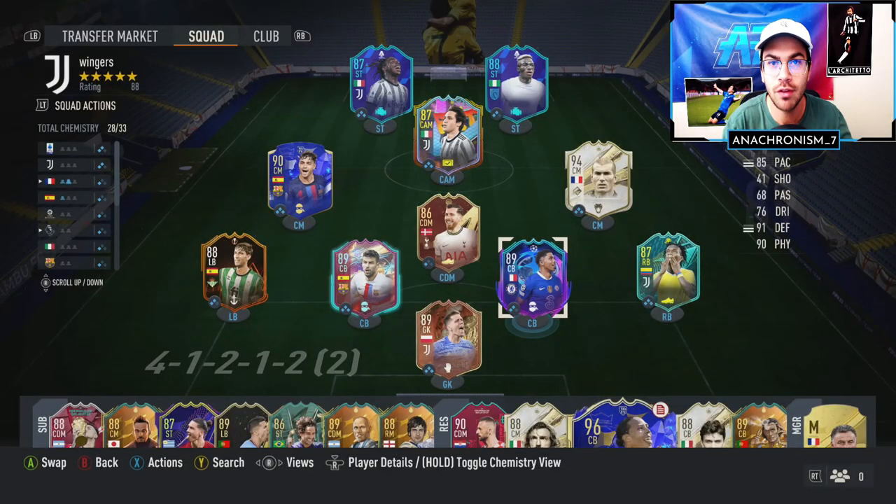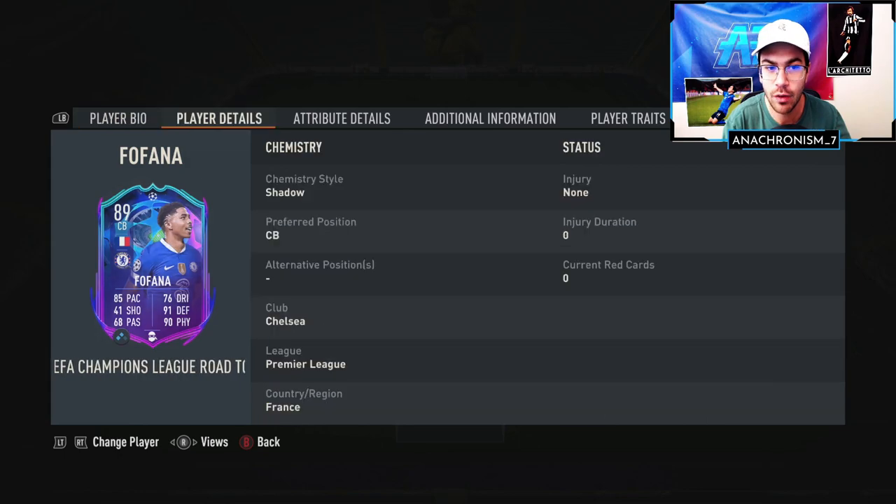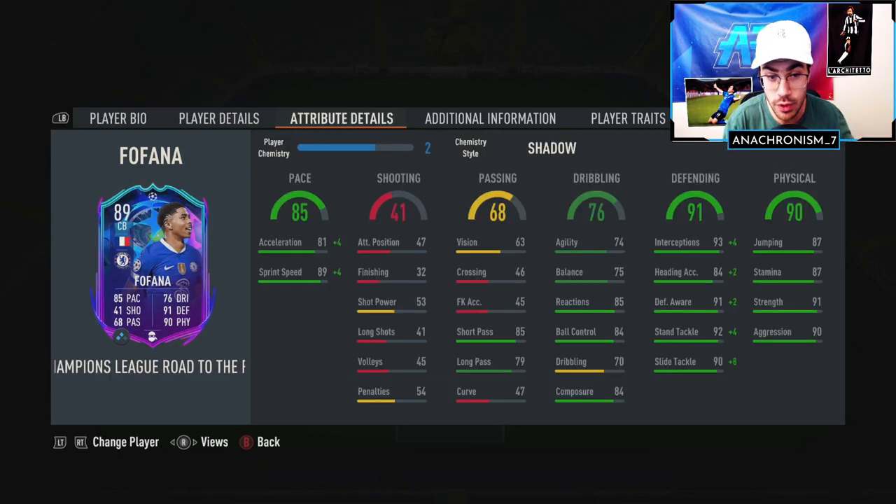We're back after testing out Fofana in several games of Foot Champs. Overall I was pretty impressed with this card. Let's talk about some pros and cons, as well as a couple of quick comparisons to other center backs, and whether I think he's worth the price tag he's currently going for. Starting out with pace — the pace being 85, with the Shadow Kim style also boosting it — it just really made this card insane, especially that sprint speed overall.